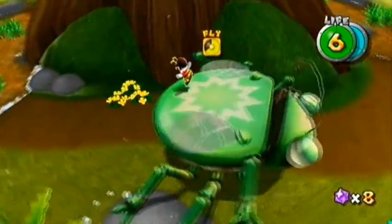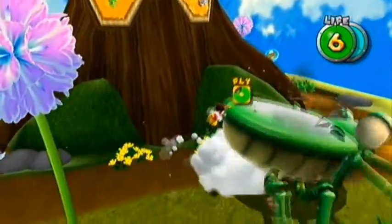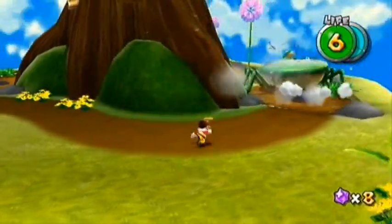Oh yeah, this is Bugaboom — just wanna ground pound. I tried ground pounding on him but I forgot I was actually standing on him, so I wouldn't ground pound. Just wanna fly over him and then ground pound on his back.